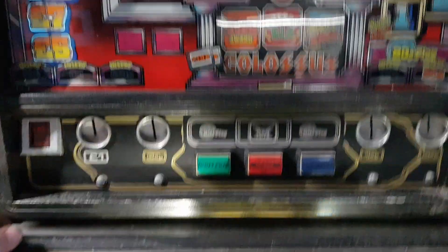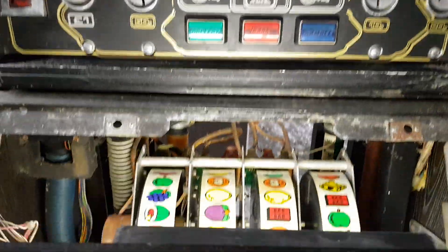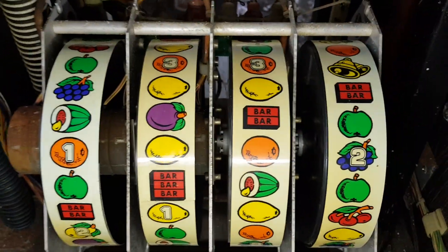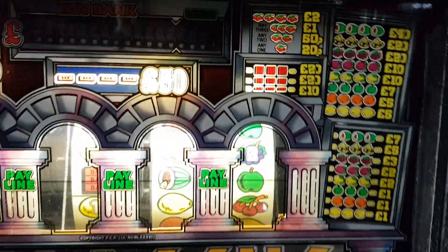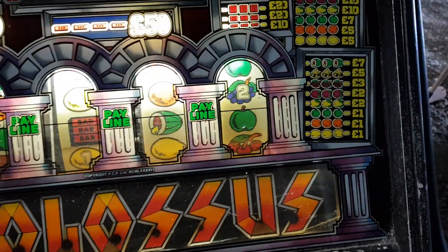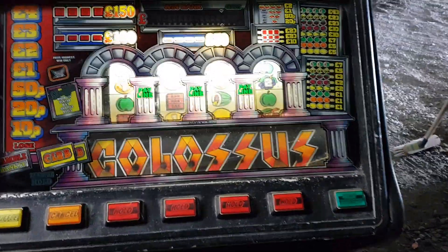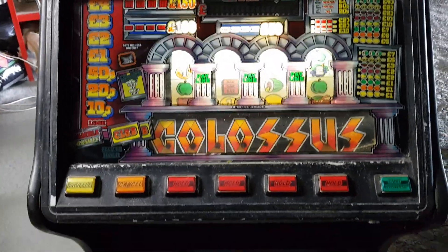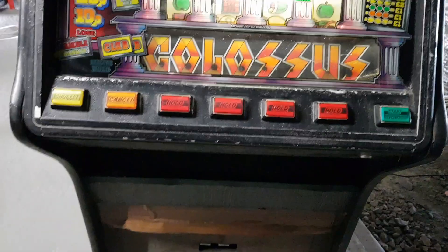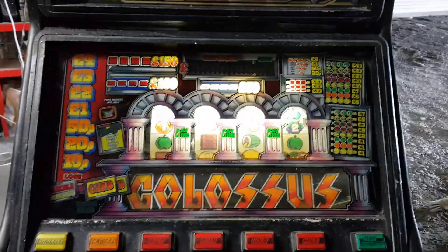I've got it back here, I'll give it a bit of a clean. The reels came up really nice. I mean obviously I've got a few little jobs to do on it, but in for a penny, in for a pound - I switched it on. The alpha display came on, says 'Colossus version one', I think the reels spanned, sort of interlocked with each other and respawned. It came on, I pressed it, I had a go - there was no sound but I had one go.